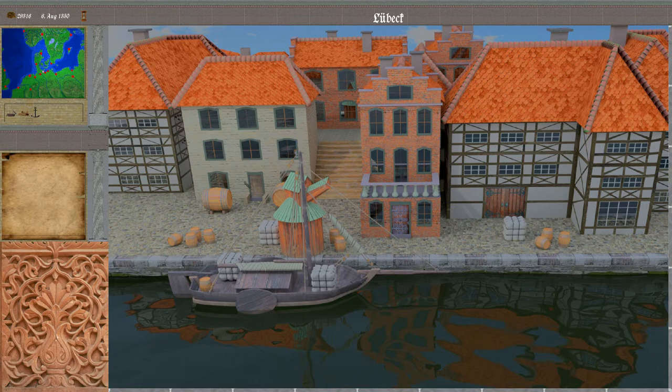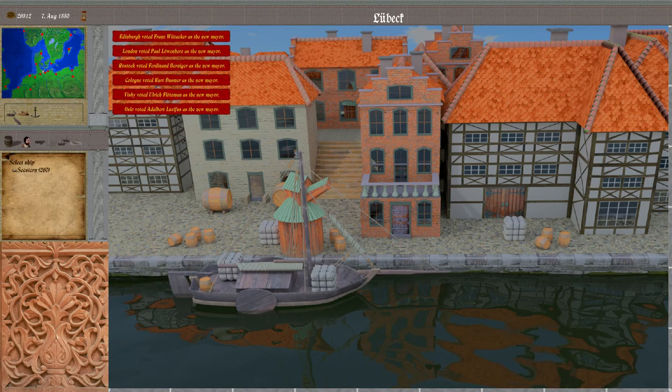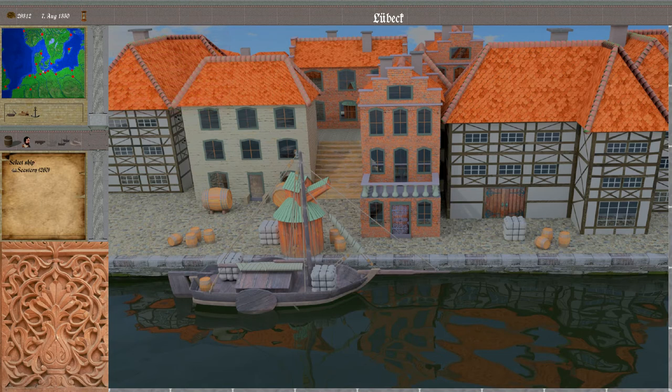We added one first for the ship's overview, accessible through the first icon there. The menu that pops up is the same as you can access when clicking on the vessel in the port — it displays the ships currently in the city.